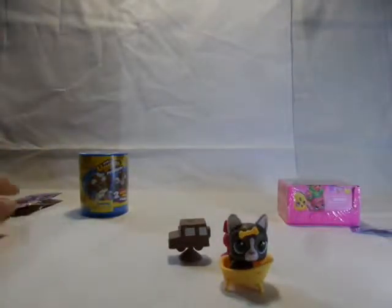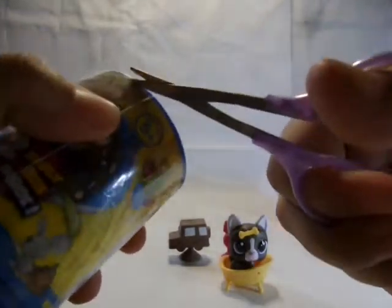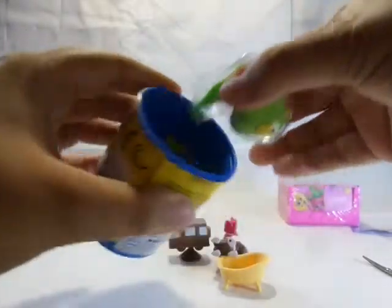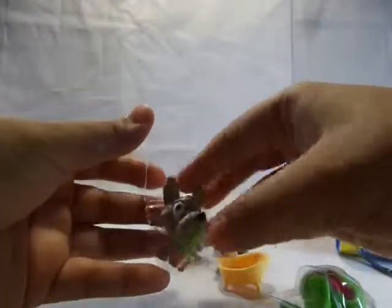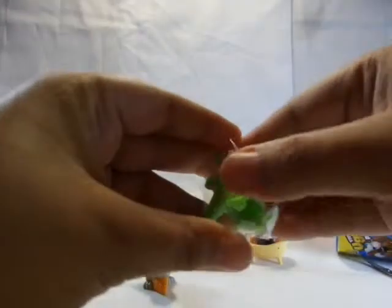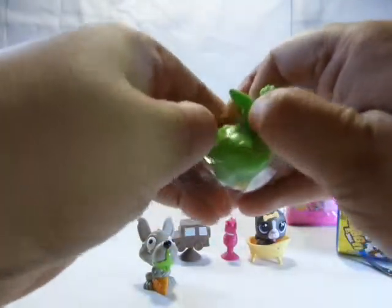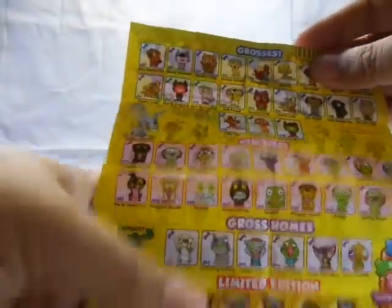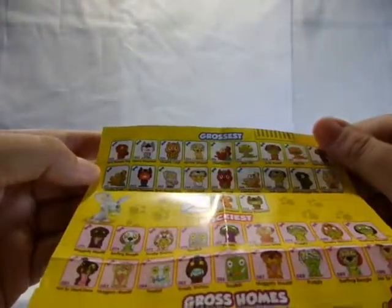Next we'll open the Ugliest Pet Shop. This is Series One. We have another rat — I love rats — we have the rat, and we have this little gecko or lizard. They come with a checklist. The lizard's name is Rep Vial and the rat is Rotten Rat.